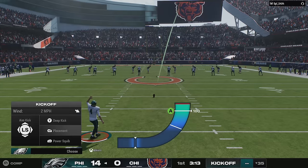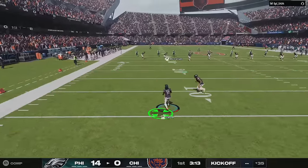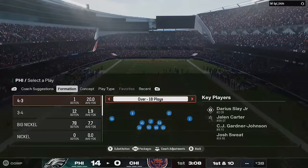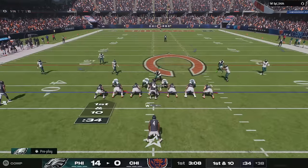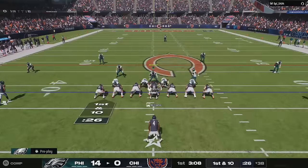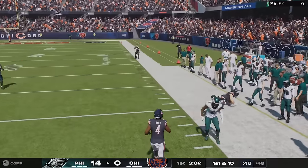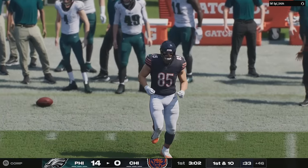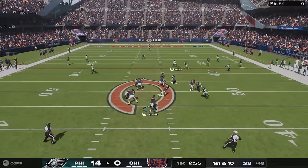They fixed issues causing sideline characters to go through edge walls in Seattle, Miami, and New Orleans. They tuned to decrease illegal man downfield penalties on RPOs — I can't believe they actually did that, it's been a Madden issue for years. They also fixed an issue causing characters to go through edge walls in stadiums, fixed minor animation issues with physics-based tackling, and fixed an issue allowing halfbacks to be given backfield hot routes when aligned at the line of scrimmage.